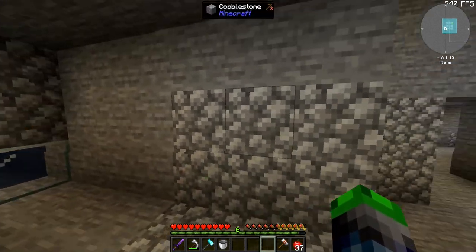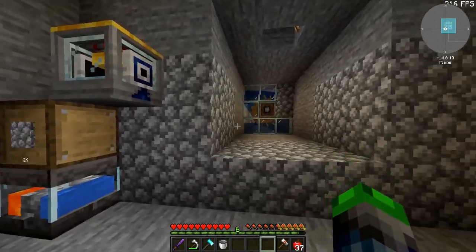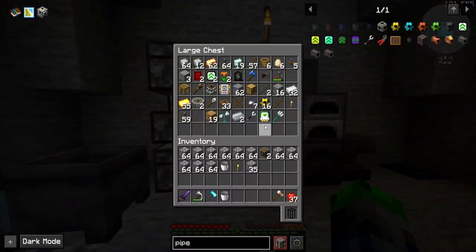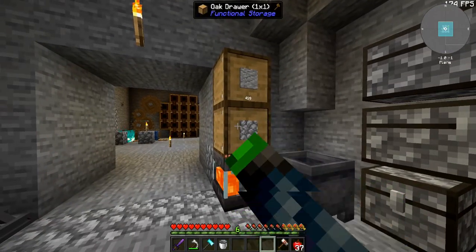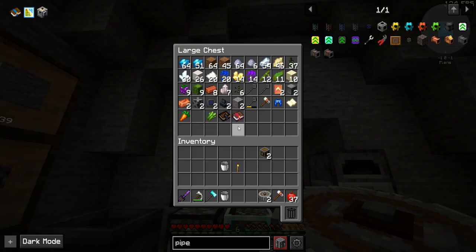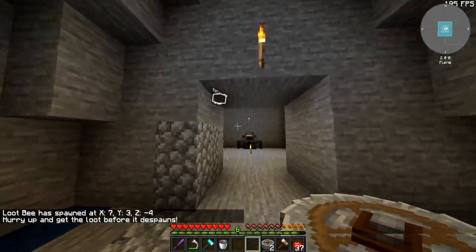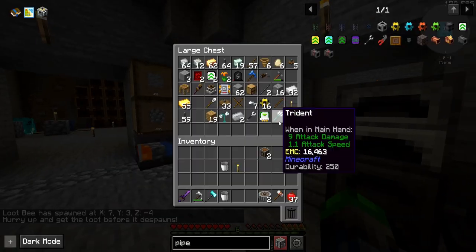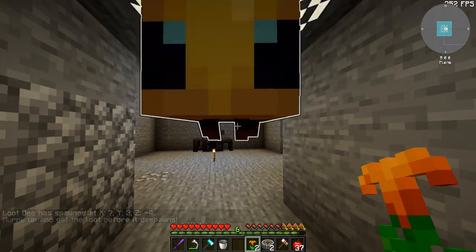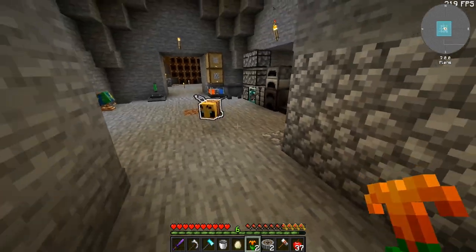The reason why I put it a couple blocks back is because I'd actually like to have the crushing wheels behind some glass, so that nothing ever accidentally gets put into them — no loot bees accidentally fall in there or anything like that. And then we'll utilize some glass as well. Loopy, where did you spawn? They've been pretty weird lately — they don't really drop anything and then they just despawn and all their items pop out. But that's okay, we just hold a flower and we're good.